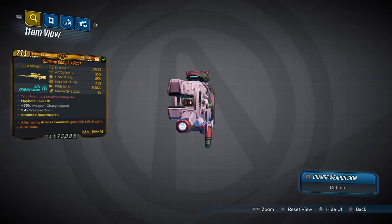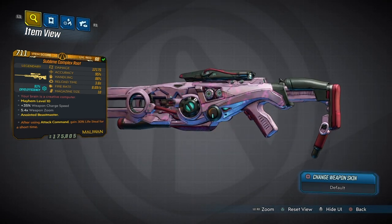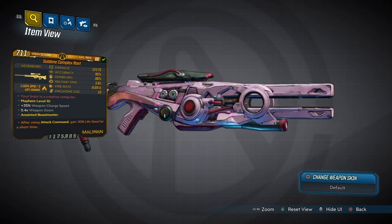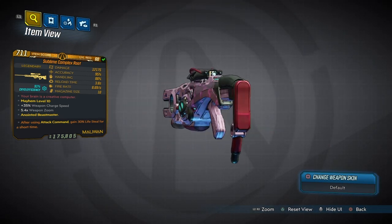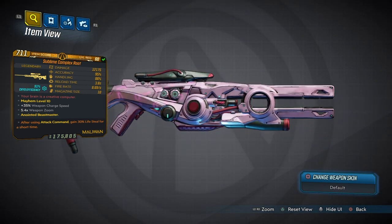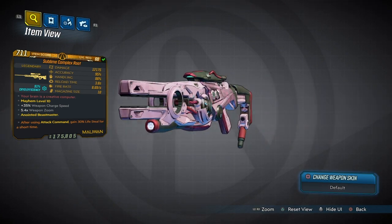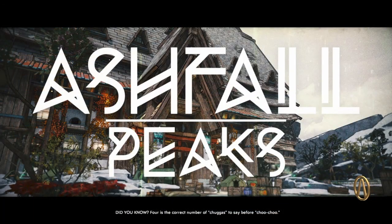This weapon comes with 12,175 damage for this version. We have 96% accuracy, 86% handling, 3.8 on the reload speed, 8.69 fire rate, and 10 in the magazine. This one is zoomed in and we have 35% charge speed, so that's really good. This is a Maliwan weapon, so we're going to need the charges up.